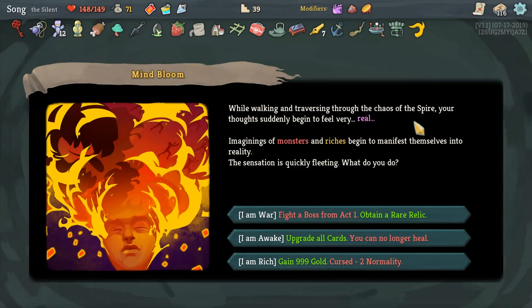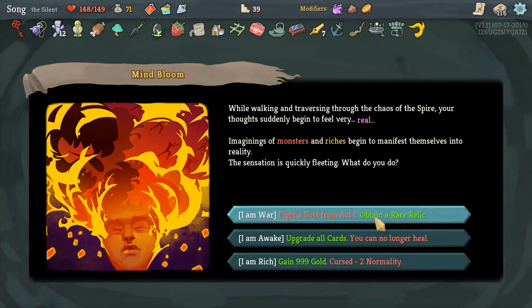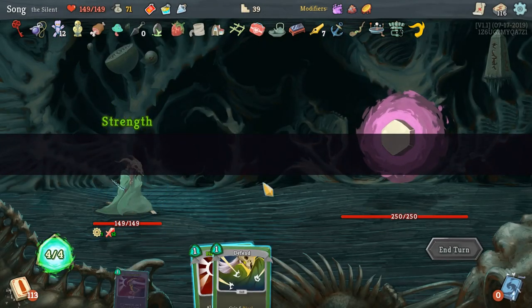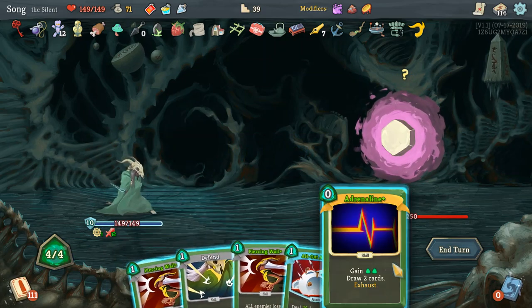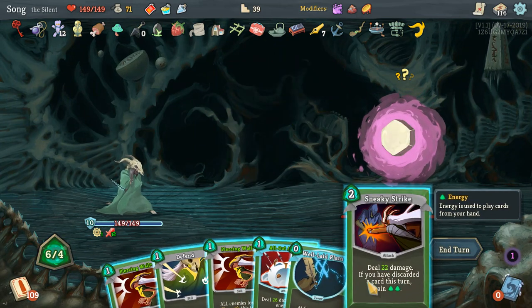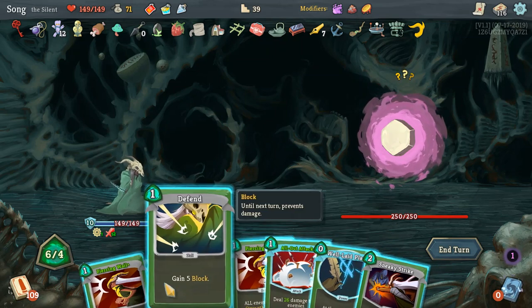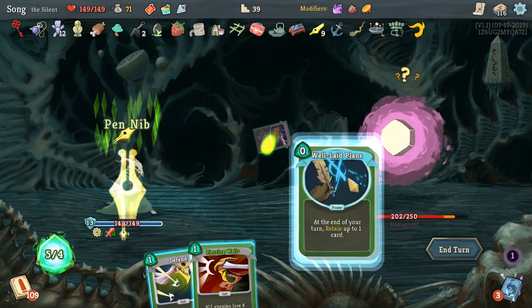While walking and traversing through the chaos of the spire, your thoughts suddenly begin to feel very real. Fight a boss from act one, obtain a rare relic, upgrade all cards — you can no longer heal. Gain, damage, gold, curse, tomb. I'll play more than three cards — I am war. Oh fuck. Piercing wall, piercing wall, defend, acrobatics. Adrenaline is what we're going to be using. Deal that much if you have discarded. Retrain. Discard one card at random. Sweet. Let's defend and keep that one. We already did fifty damage — that's pretty epic. Cloak and dagger. Let's go with that because this one's going to be hell, so I'm going to clone those. Toss that one up. Flying knee — nah, we're done here. That's thirty total damage, gain two block.